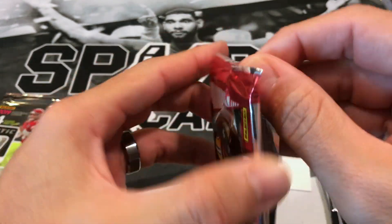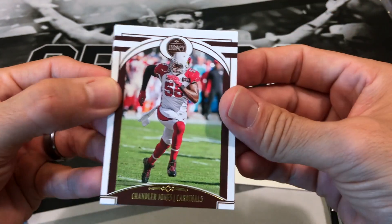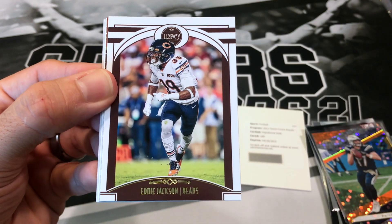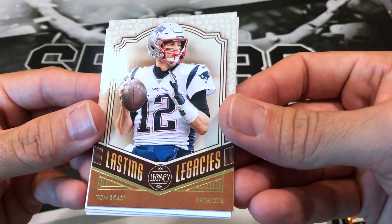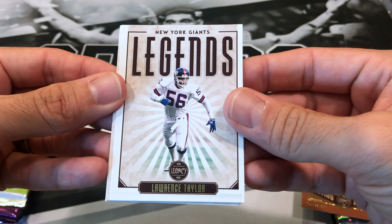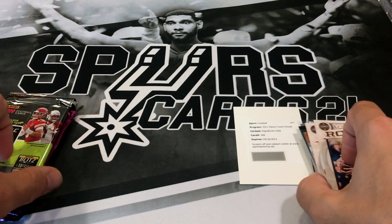2020 Legacy. We got Chandler Jones, oh Danny Dimes, Ben Roethlisberger, Eddie Jackson. We got an insert — Tom Brady Lasting Legacies. Believe that is not numbered. A Legends of Lawrence Taylor, a rookie of Michael Pittman Jr., and Nate Stanley.